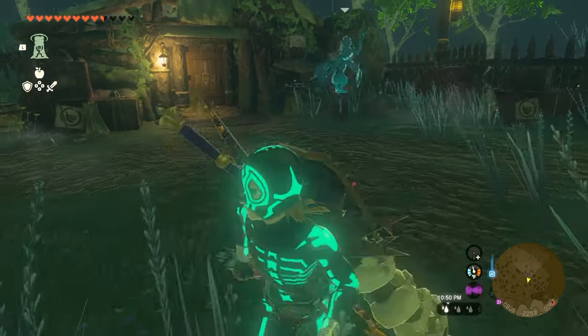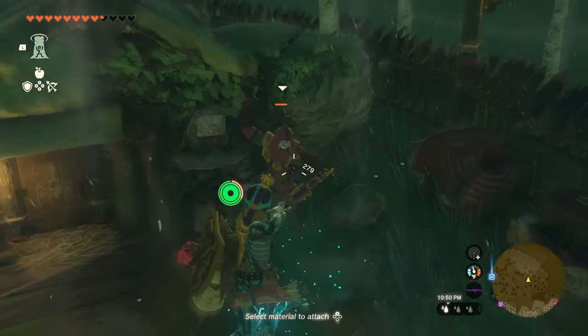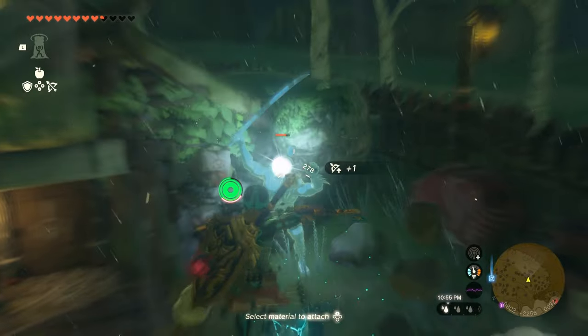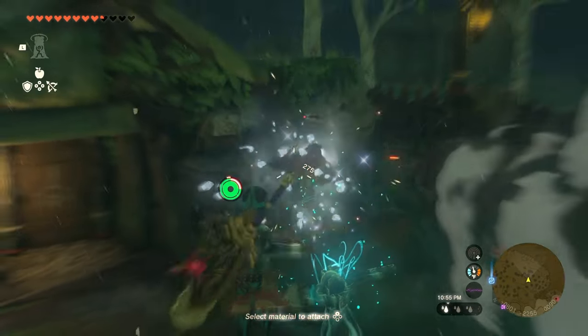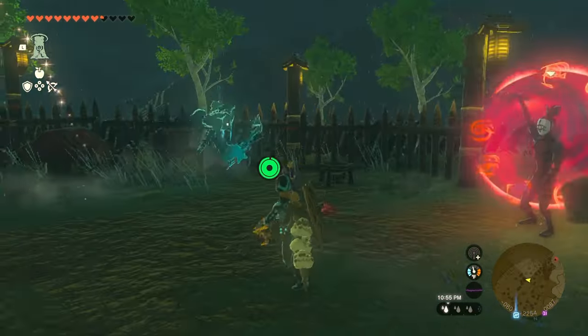That guy with the tornado thrower — try to get that updraft. When you get that updraft it just makes life a whole lot easier here. Not only do you not have to worry about the thing damaging you, but it also gives you a chance to just knock that dude out real quick.